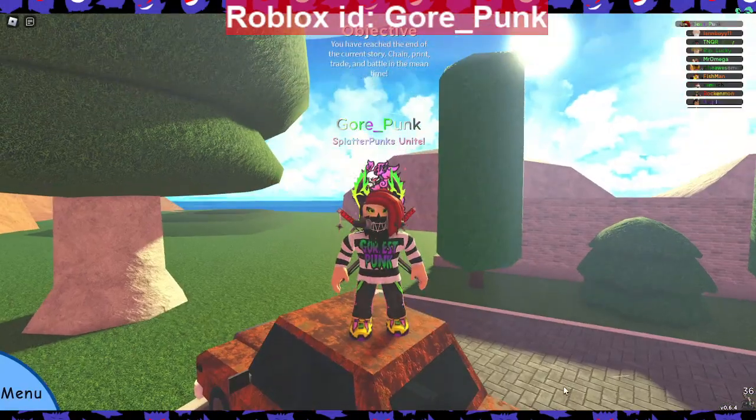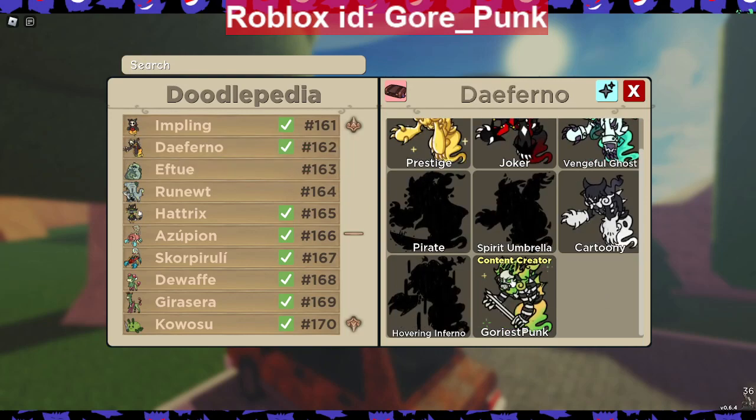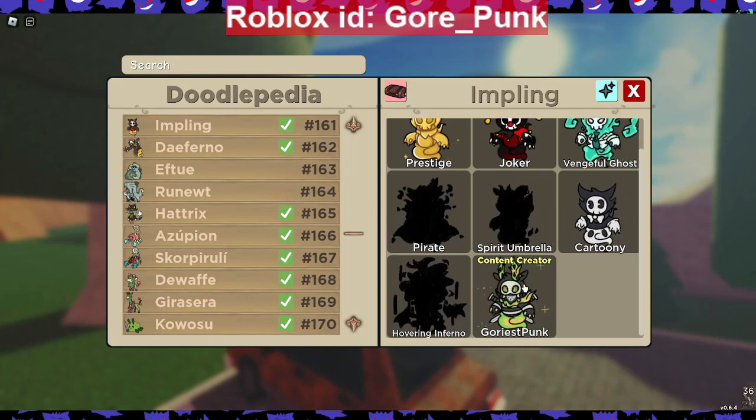You can find my CC content creator GoriestPunk skin in the Implant and Deferral skin section. The only place you can hunt Implant right now is the Ruined Castle. I only have one regular skin to do a giveaway with — when I do more giveaways I'll have to hunt and catch more myself, since I can't get extra skins from the developers.